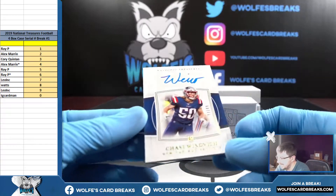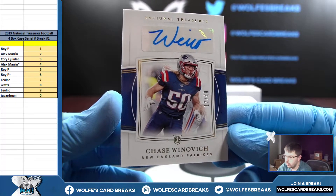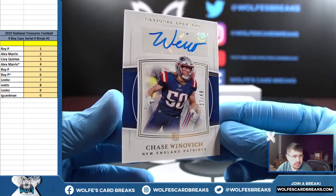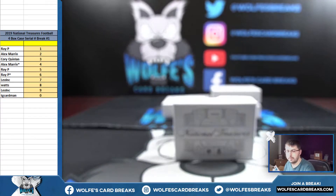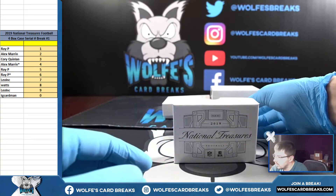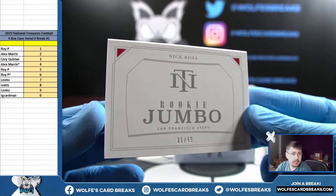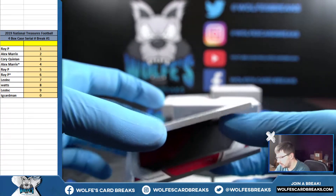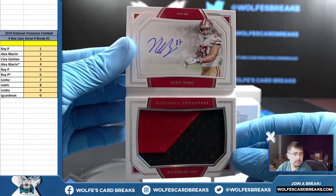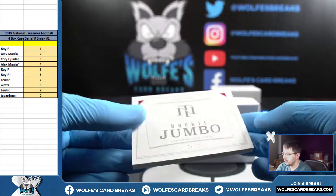17 out of 49, Chase Winovich — that'll go seven, Leo. 17 out of 49, Winovich autograph. 31 out of 49, Nick Bosa booklet — that'll go to the one spot, Roy P. A little patch in there too. Nick Bosa RPA booklet, number 31 out of 49. Nice card there, nice hit.